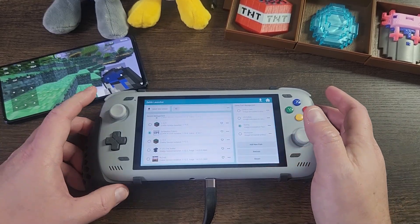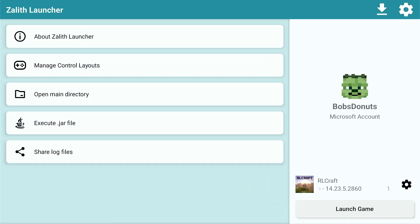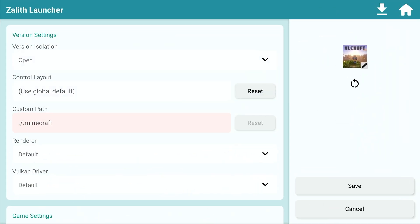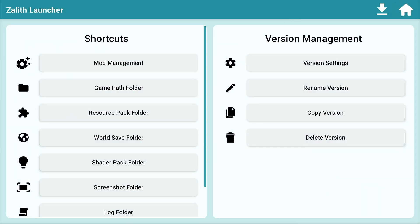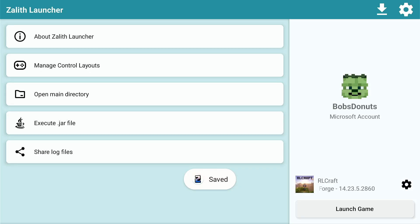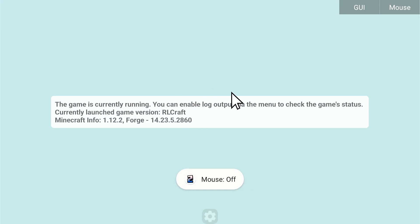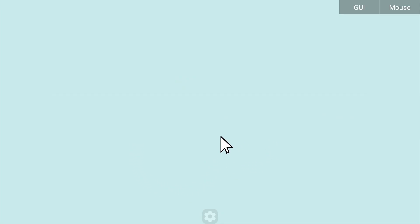When you install RL Craft, you're supposed to use Optifine with it, but I'm not using that right now. Go into the settings of the instance, click the settings icon, go to version settings, select renderer — Krypton Wrapper — and save. Note this is only for Zealith Launcher 1. Zealith Launcher 2 is still in development and missing a lot of features; some mods don't work on it properly where they do on Zealith Launcher 1. I've tested these things a lot.